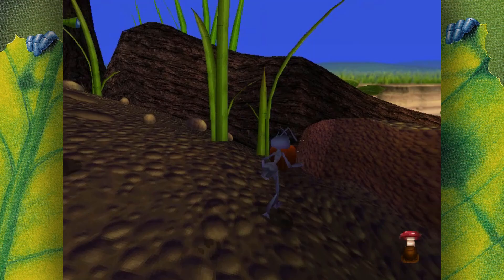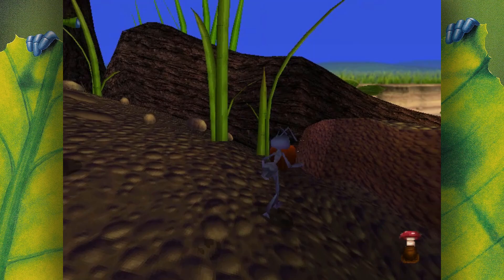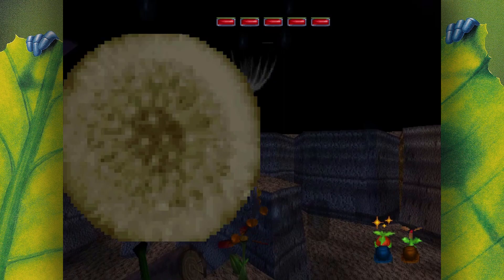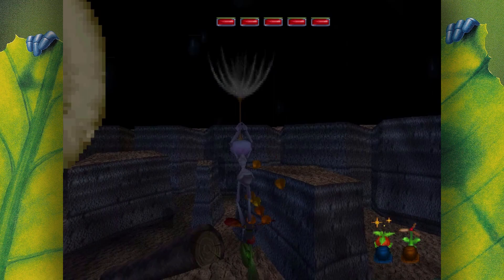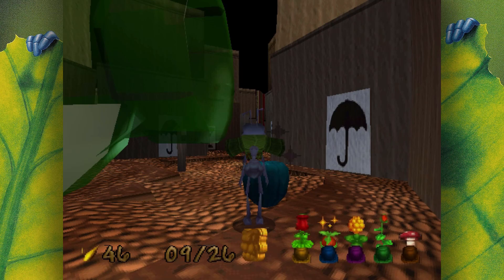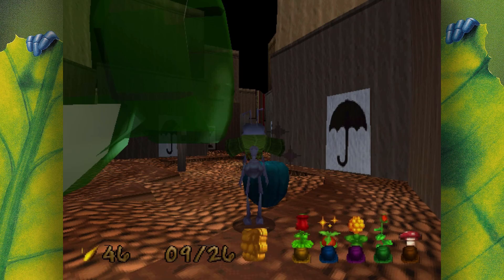The game shines due to these puzzles, which range from the basic — plant a mushroom to reach a bit higher — to growing different plants next to each other to take advantage of their various effects. For example, if you plant a dandelion and glide with the dandelion seed into a propeller plant, you are propelled up into the air and can reach even further distances. Although generally, there is probably only one or two solutions.